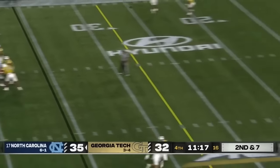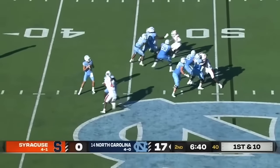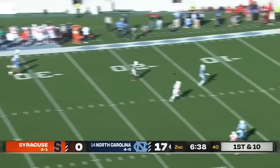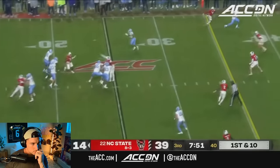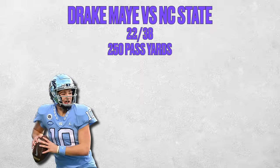Drake May is one of the most interesting quarterback prospects in this year's draft. He sits at 6'4", 230. Some people think he's going to be a top five pick, some think he'll slide all the way to the second round - nobody really knows. We're going to dive into his most recent game against NC State. He was 22 of 38, 250 yards passing, two touchdowns, two interceptions. We're going to judge him off his big playability, his arm angles - the stuff we can look at in a vacuum and remove him from the UNC situation to see what he'll be like in the NFL.